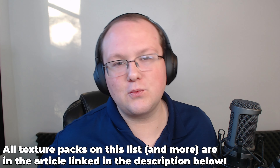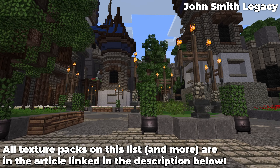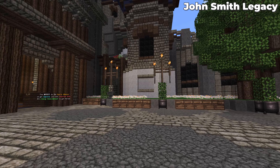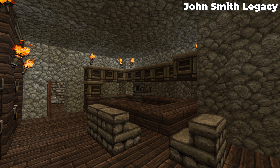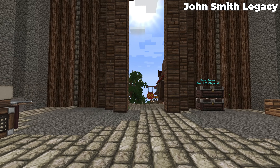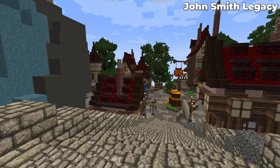The best texture packs for Minecraft 1.20.4, starting off with John Smith Legacy. This is an amazing medieval texture pack that has been around for probably a decade at this point. It is in my opinion the perfect blend of a dark medieval look while still keeping things bright and fun like you expect out of Minecraft. Every single block is custom, and what's really cool is there's even a Bedrock version of this that you can install as well.